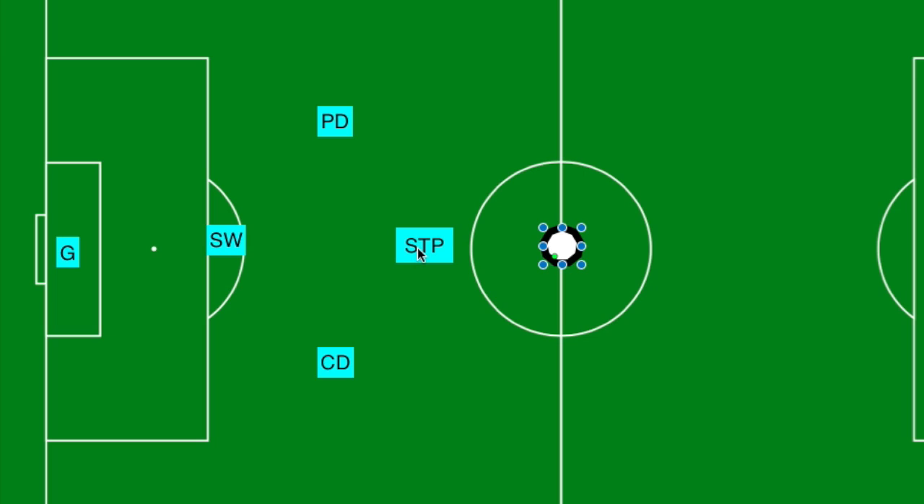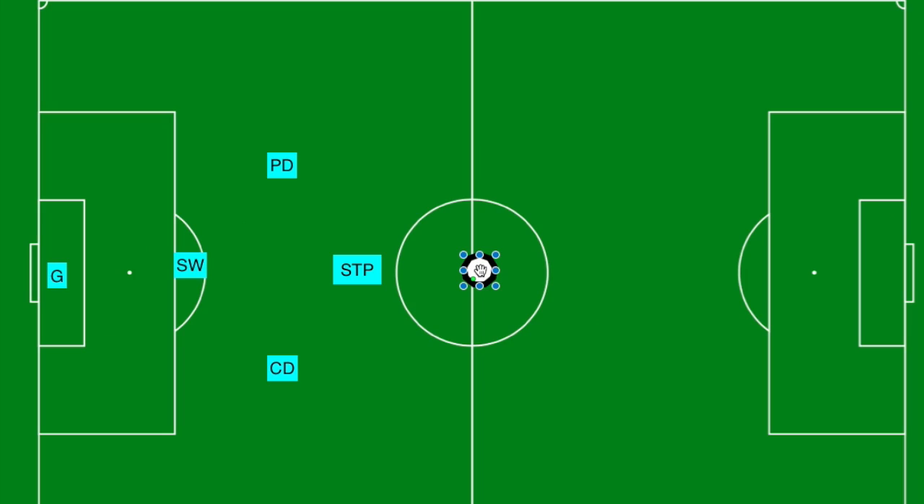The stopper, or the front defender. The stopper's job is to try to keep the ball down on the other team's end of the field as much as possible. If the ball's down here, the stopper will move past the halfway point and hang out around here.